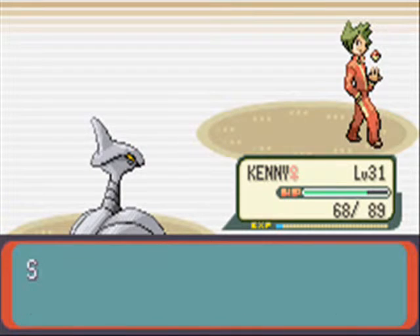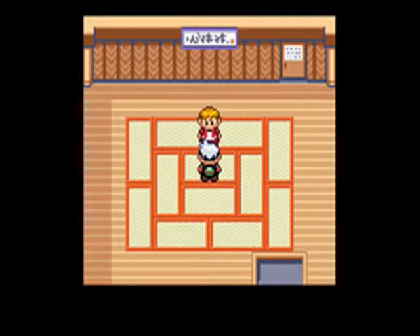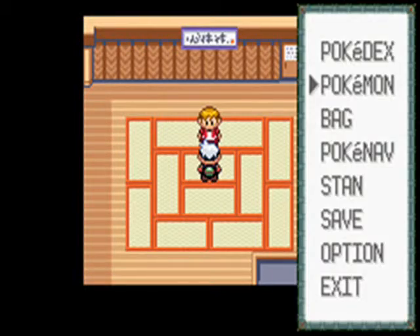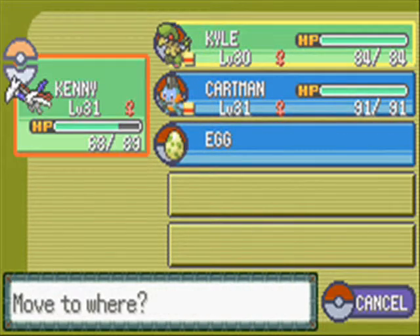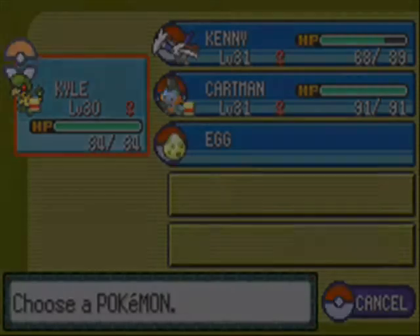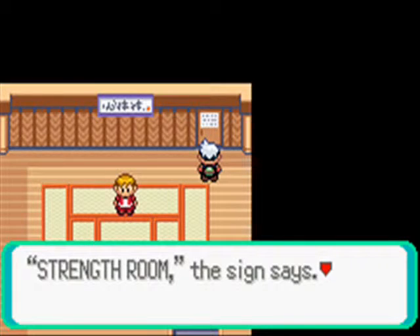We defeated Parker. I couldn't confuse your team enough — you share a strong bond together. I think what he was trying to do is if he confused me and I hit myself, I would have potentially taken a Focus Punch. I'm going to switch Breloom to the front just for Mach Punch.